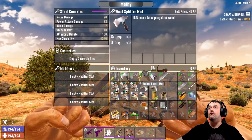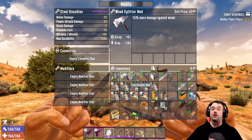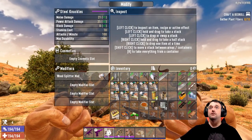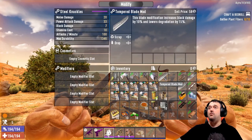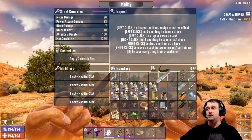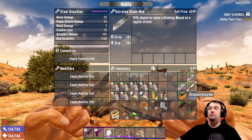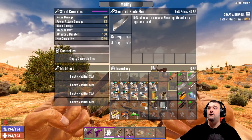All right, when looking at these weapons they all can use the same mods, so let's modify and see what those are. These five right here you can use, but unless you have an empty slot you don't have any other mods to put on. The only reason you put them on is because every mod watch increases damage. So we have the wood splitter mod, iron breaker mod, bunker buster mod, grave digger mod, and the temper blade mod.